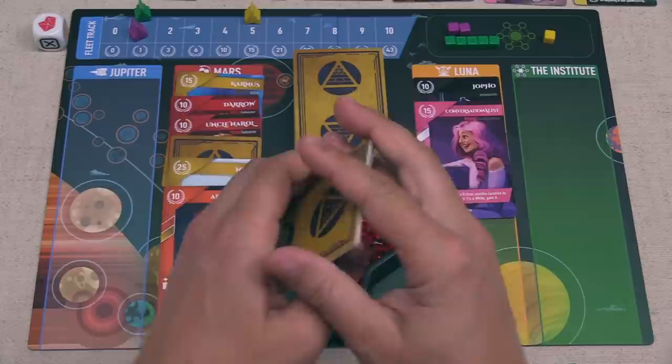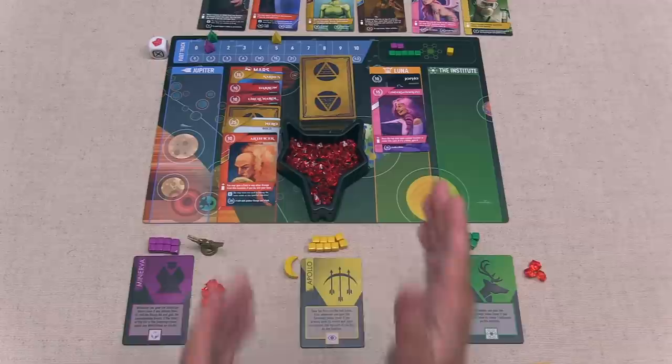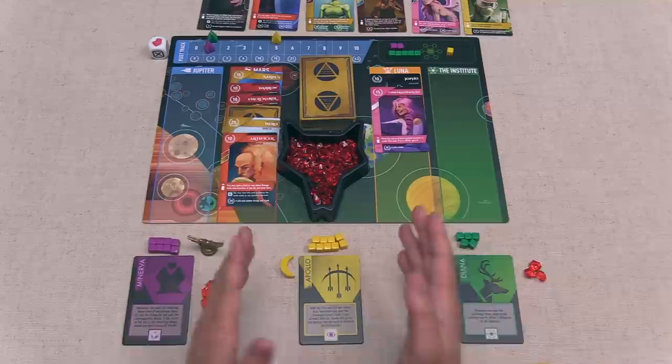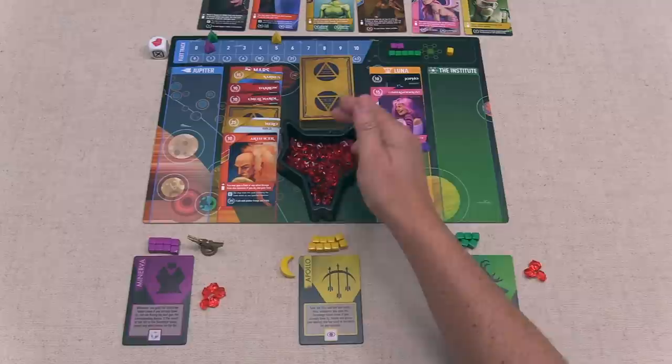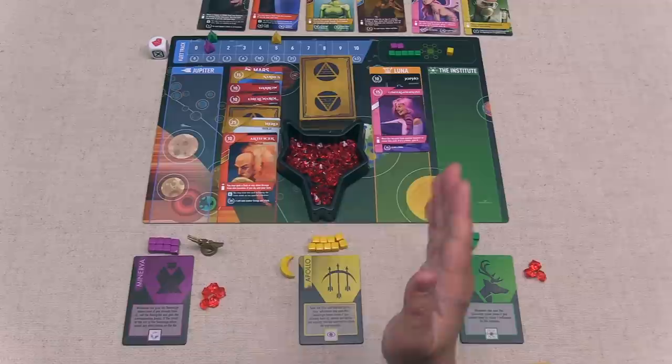Cephi goes into our hand, and we are now done. That means the purple player can go. Before purple takes their turn, let's take a quick glance at where we are for the endgame triggers. Remember, the game will end if any one player has two out of the three endgame conditions, or if between all players each of the three endgame conditions are met. Those three conditions are a player having seven or more helium, seven or more fleet track advancements, and a player having seven or more influence at the Institute. Right now, a player has five fleet, another has five influence, and yet another has five helium — we are well on our way for all three of those endgame conditions, but not super close just yet. I do think we are well over halfway done with the game now.